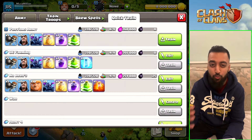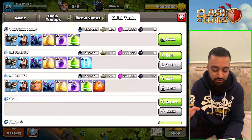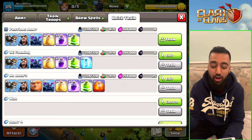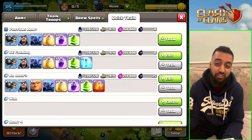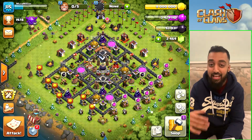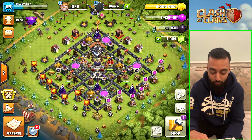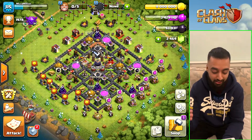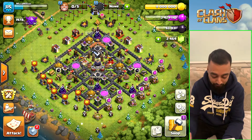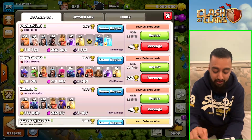Once you can, request clan castle troops. I have attacked without clan castle troops, but I generally request any ground troops since not everyone has bowlers and I can't be waiting around. Ideally I like to do my attacks every 30 minutes, so the quicker I have clan castle troops the better. I'll just show you my attack log history.